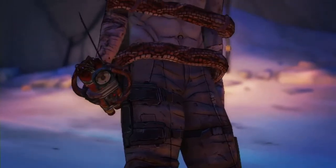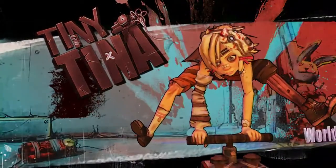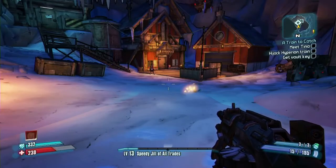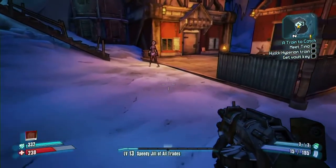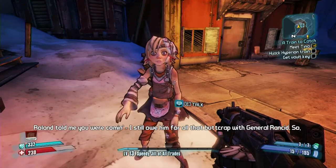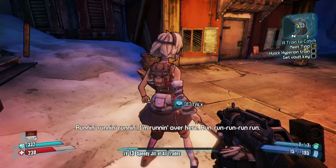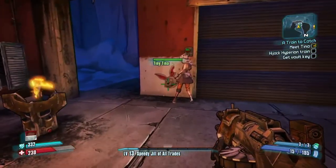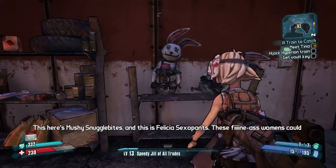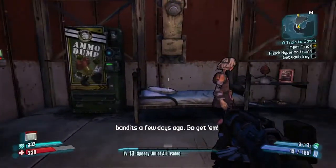Tiny Tina! What the hell — what I thought was all in fun. World's deadliest... Roan told me you were coming, I still owe him for all that butt crap with General Rancid. So you gotta hijack a train, huh? Child's play — let me introduce you to my ladies. She is insane. This here's Mushy Snugglebites, and this is Felicia's Sex-o-pan. These fine-ass women could stop that train for years, but I'm gonna need them for Donkey Kong's first — and they got stolen by the bandits a few days ago. Go get 'em!